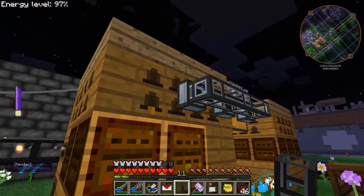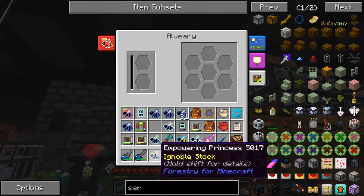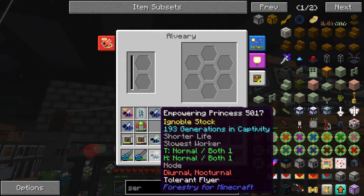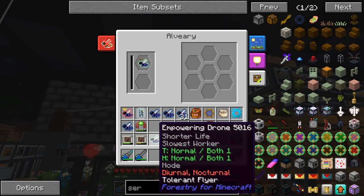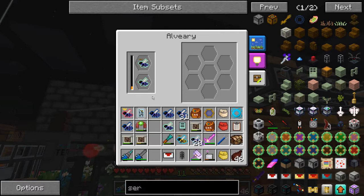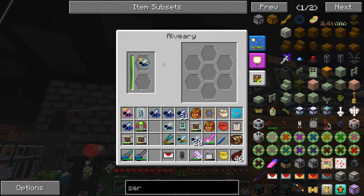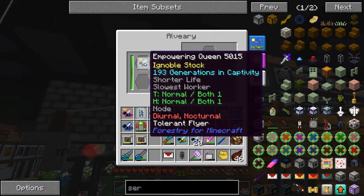Things went pretty well. After only seven attempts, I managed to get a purebred empowering princess and a purebred empowering drone, both with the empowering effect — but with most of the old super bee traits.